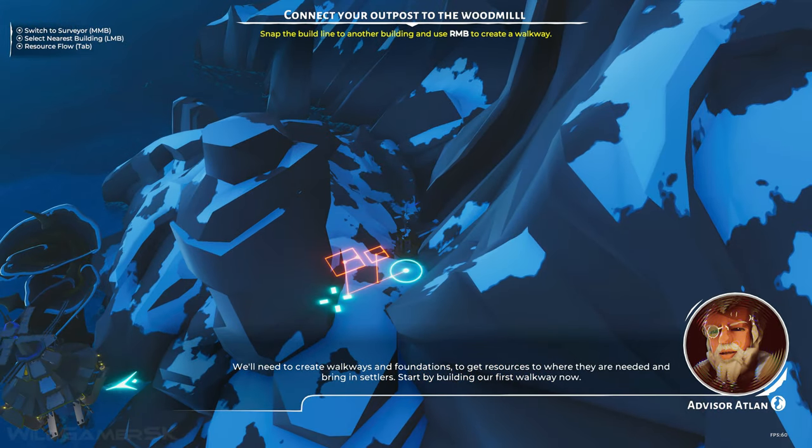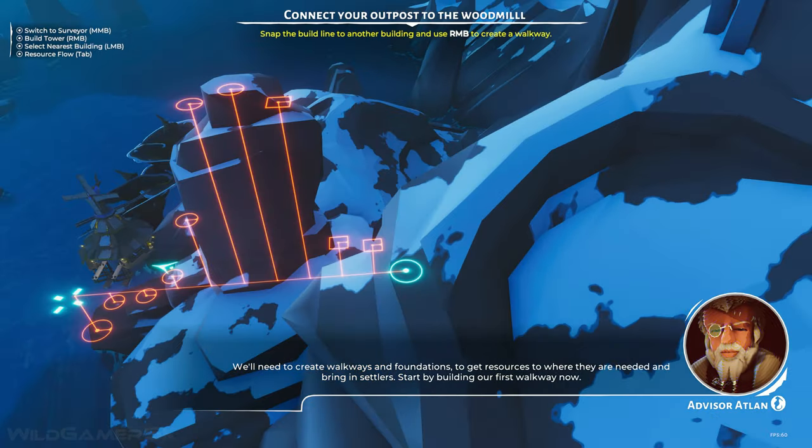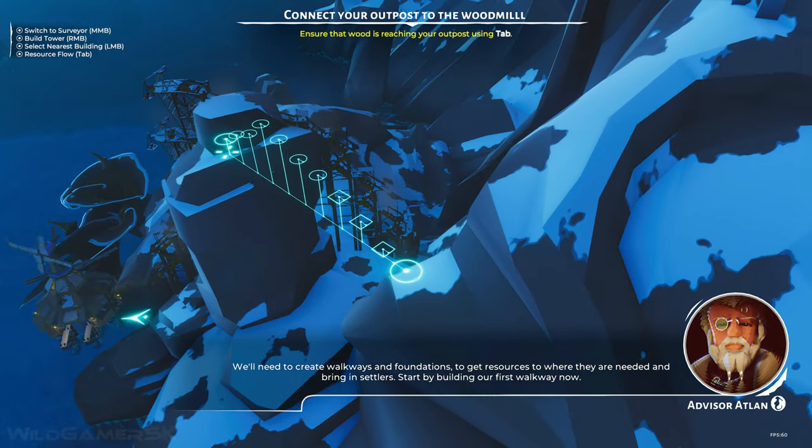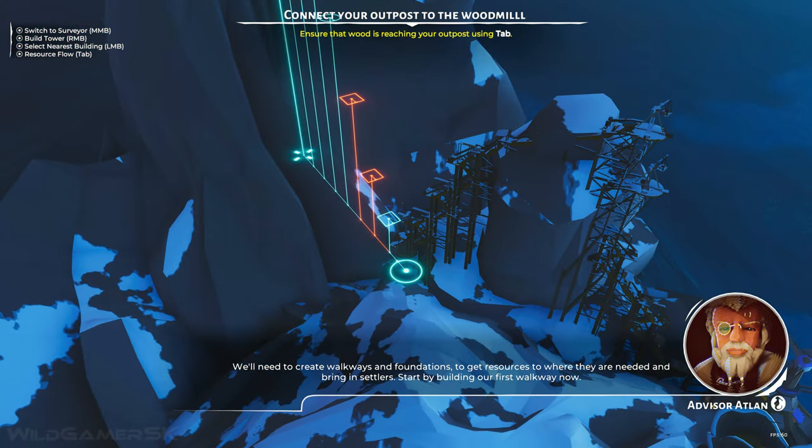We will need to create walkways and foundations to get resources to where they are needed and bring in settlers. Start by building our first walkway now.